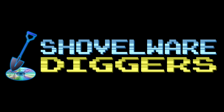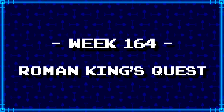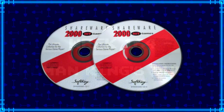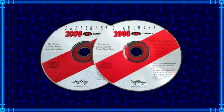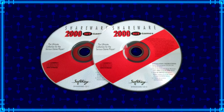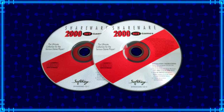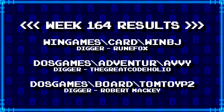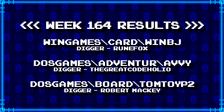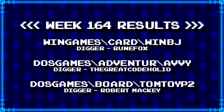Welcome to Shovelware Diggers. Our dig team is currently excavating the Softkey Shareware 2000 Hit Games 2CD Collection. You can find a link in the video description containing the entire directory structure of this archive. Here's what our diggers have for week 164. For more information on how to join the dig team, simply follow the Patreon link in the video description.